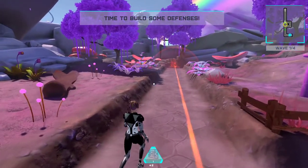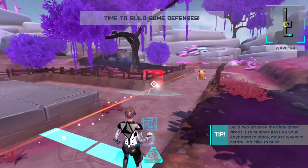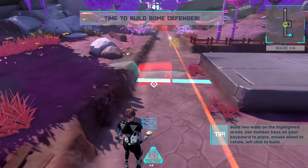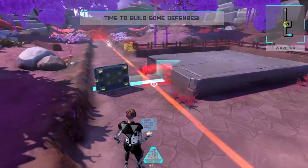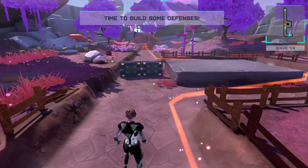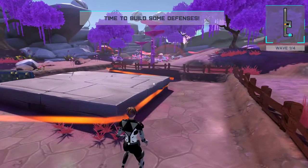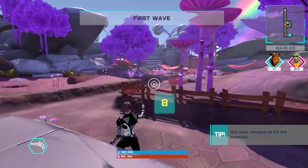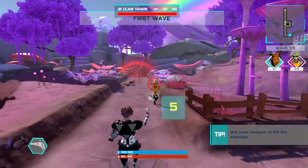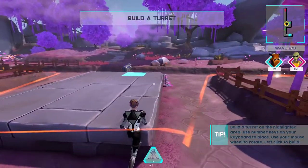How do I build walls? Am I supposed to build these two walls right here? Is there a way to rotate them? Enemies are on their way — use your weapons to destroy them. I should probably get as close as possible. Do they shoot back or do they just run? Oh, I'm dead. You can get headshots — that's kind of cool, some intense shooting.